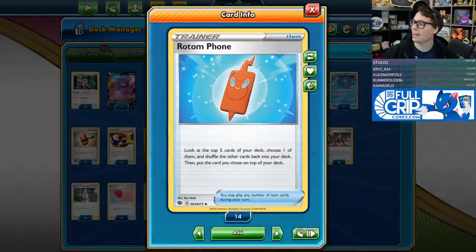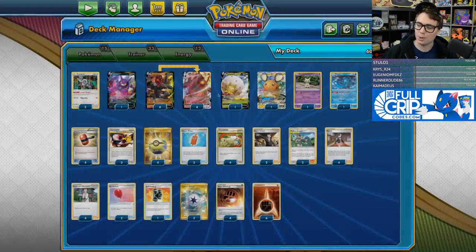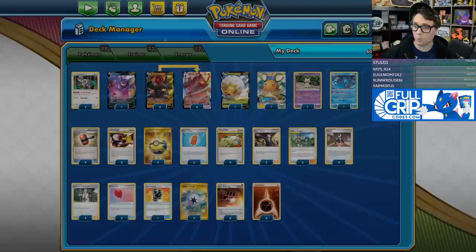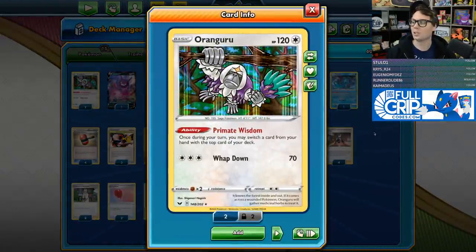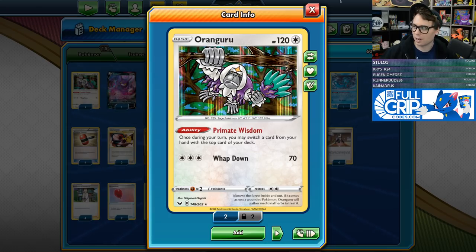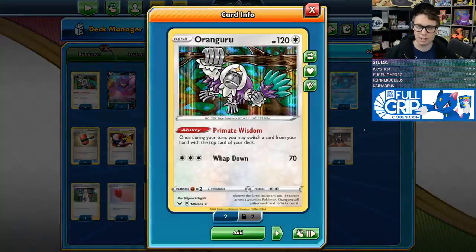Rotom Phone pairs very well with Colossal. It lets you look at the top five cards of your deck, choose one, shuffle the rest back, and put the chosen card on top. It's another way to stack Fighting energy for Eruption Shot. Rotom Phone also pairs well with Primate Wisdom Orangaroo, whose ability lets you switch a card in your hand with the top card of your deck, so you can dig with Rotom Phone then trade a card in hand for whatever you found.